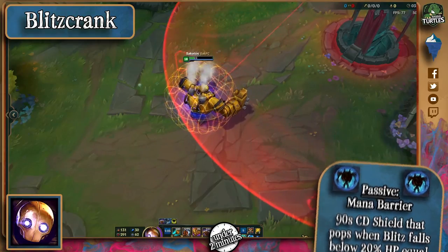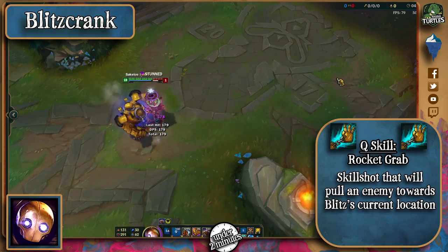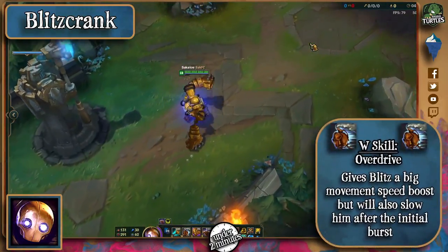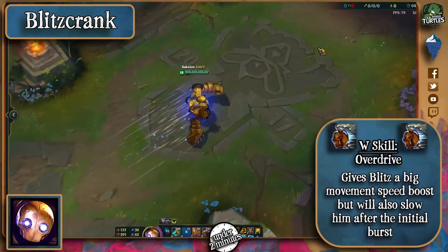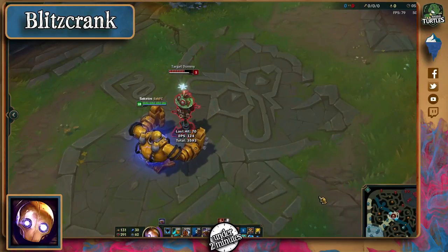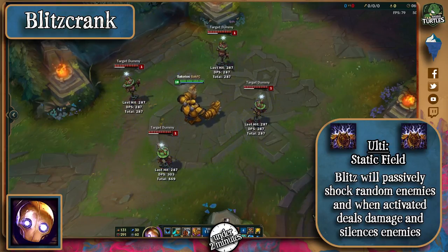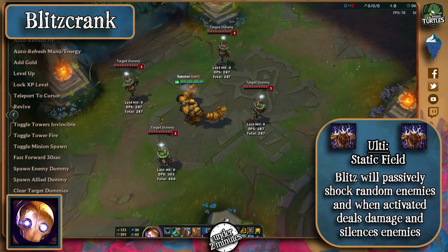His Q is his very infamous pull. It has a really high cooldown, so play more aggressively after he misses it. His W gives him movement speed and attack speed, allowing him to close distance and pull you. His E makes his next auto attack knock an enemy up, and his ultimate deals AP damage in a large radius around him while silencing for half a second. This ability will also randomly make Blitz strike lightning on nearby enemies and has a really low cooldown when maxed.